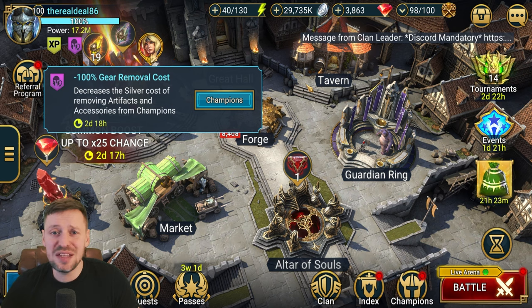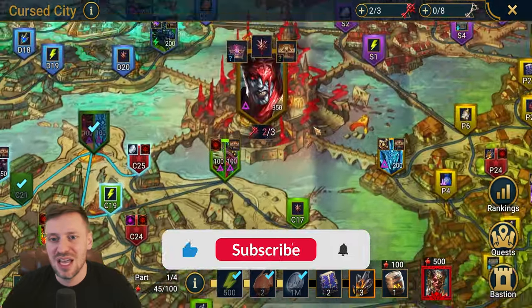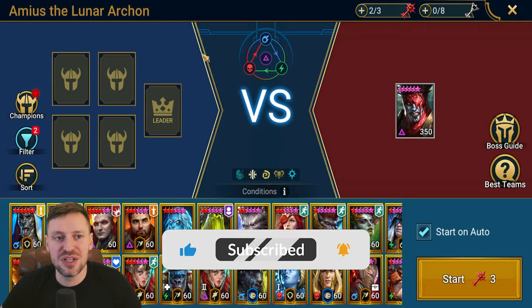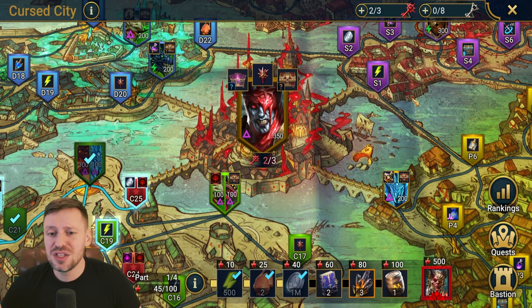It's for two days and a bit, so we need to make the most of this. The thing I really want to look at for Curse City is Amus the Lunar Arch. We beat him quite comfortably in the first rotation, and these are the champions we can use this time — from Undead, Sacred Order, Ogren Tribe, Skinwalkers, and High Elves.